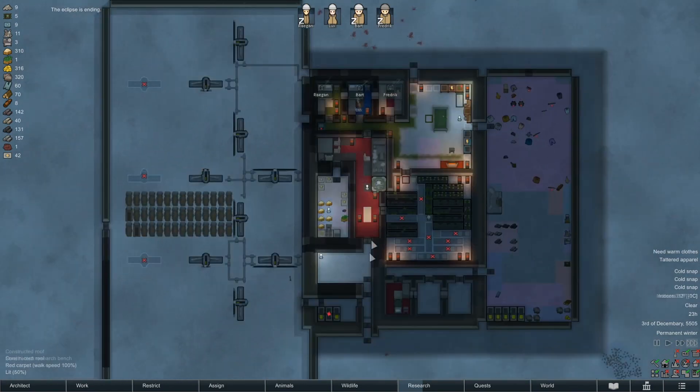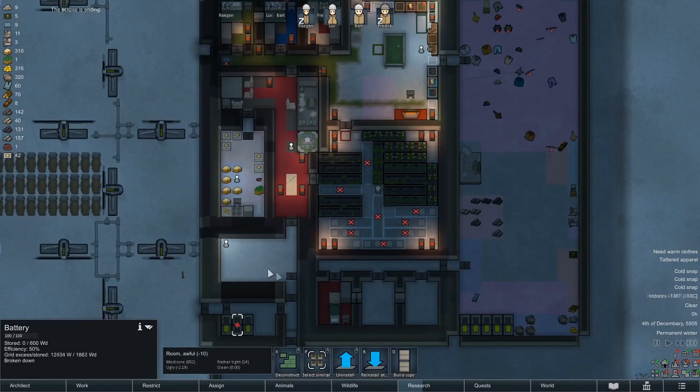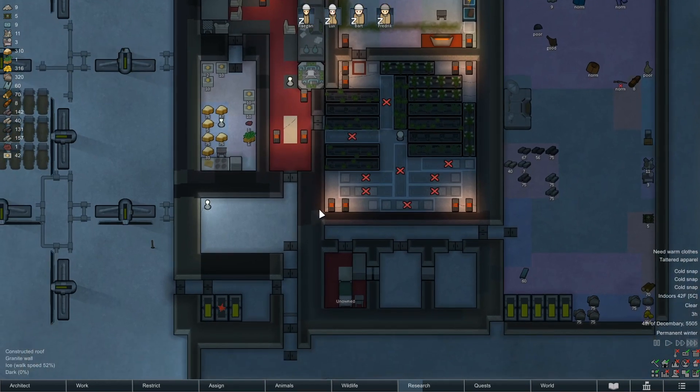There was an eclipse on but that's ending now, so we needed to figure out what to do with this. Good thing we bought components — we just bought as many components as we could. I'm trying to get the drug trade up and running full steam.